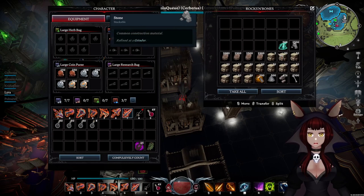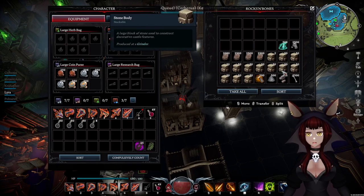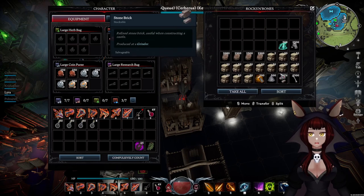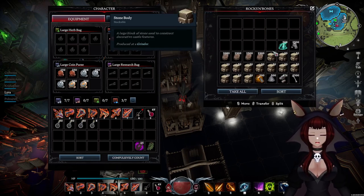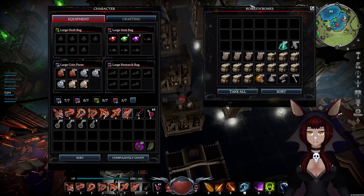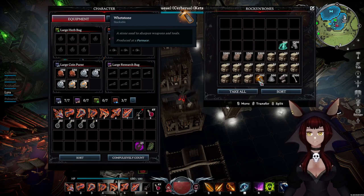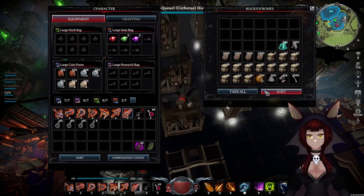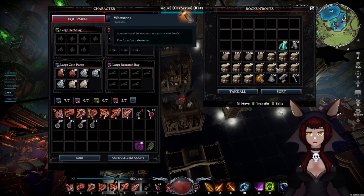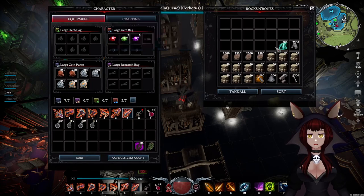If I go to rocks and bones I have a bunch of rocks, some clay, and stone bricks. I named this storage 'rocks and bones' — anything that goes in the grinder I put here. You're probably wondering why I put whetstone here. I put whetstone here because of the word 'stone,' so my brain thinks rock. And then of course I have stone dust and bricks, so anything that goes in the grinder plus whetstones are all here.